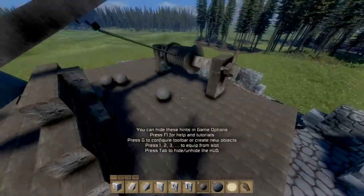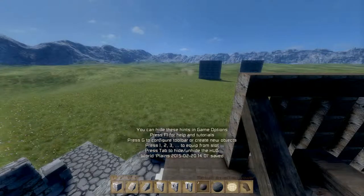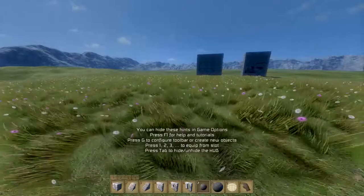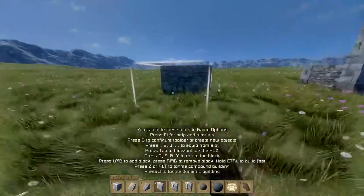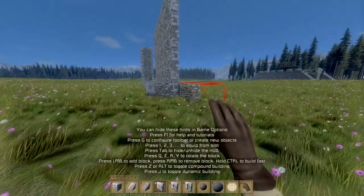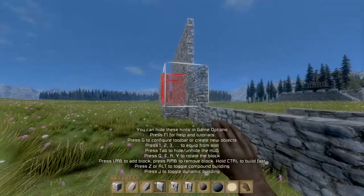A little bit more difficult to aim that one — and release. We're at a touch. You can see the range — that's a nice thing. What we'll do is we'll extend that wall just to see how well it hits stuff.